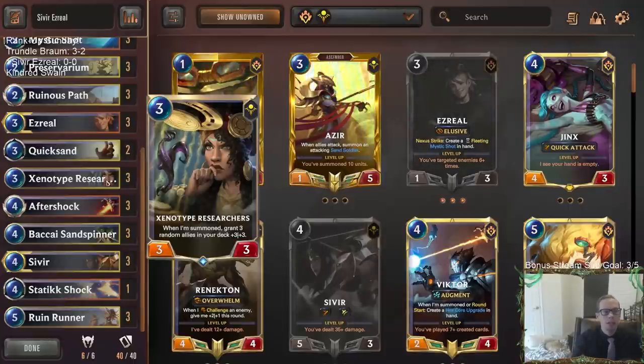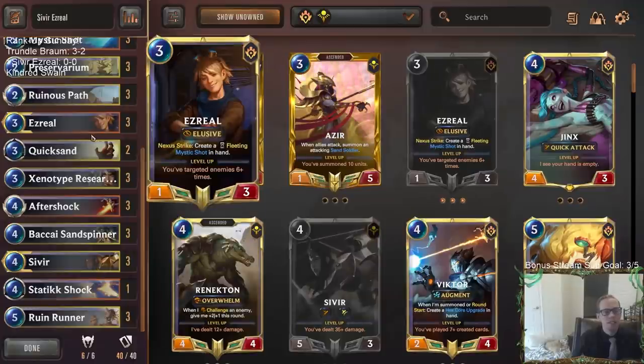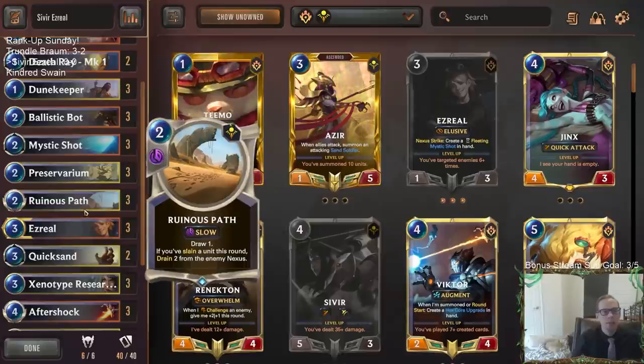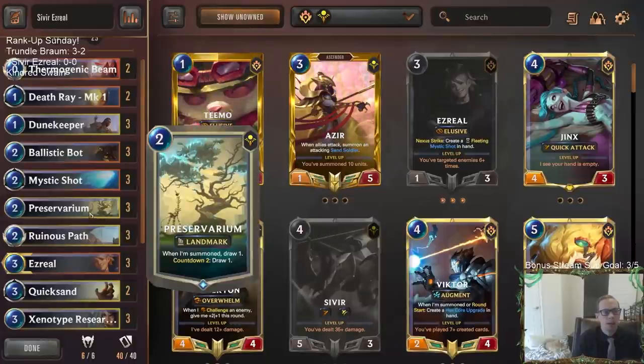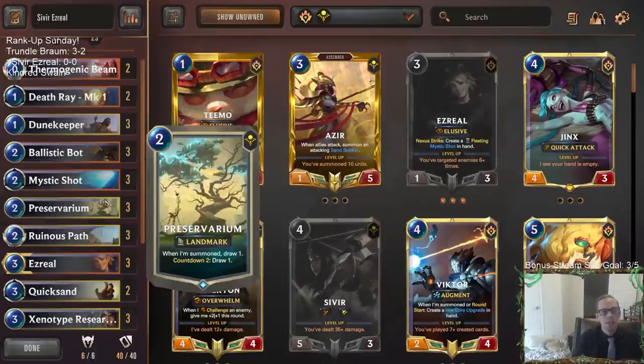If you get lucky with Xenotype Researchers and hit Sivir to make her an 8/6, or Ezreal to make him a 3/6 or 4/6, that kind of stuff Xenotype Researchers can do some cool things too. We even have good card draw because we have Preservarium and Ruinous Path drawing cards, and there's also a Static Shock in here to draw cards as well. I'd really like to find room for a second Static Shock, but I'm going to play the same list we did last time because it worked out well. The card I was super impressed with was the Death Ray - being able to get the MK1 right away, then draw the MK2, now you have two targets, then draw the MK3. I was really impressed with this card, especially with Preservarium - how it draws you through your deck and through those Death Rays.